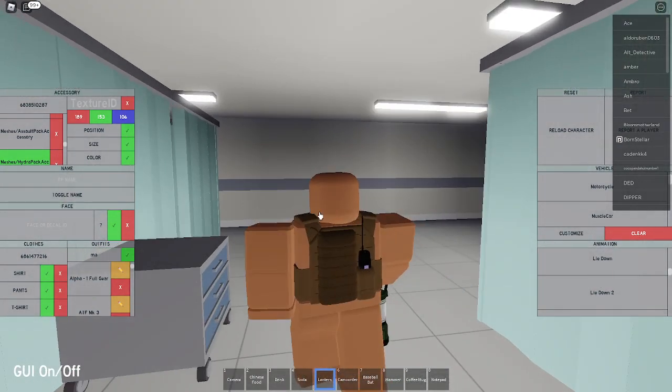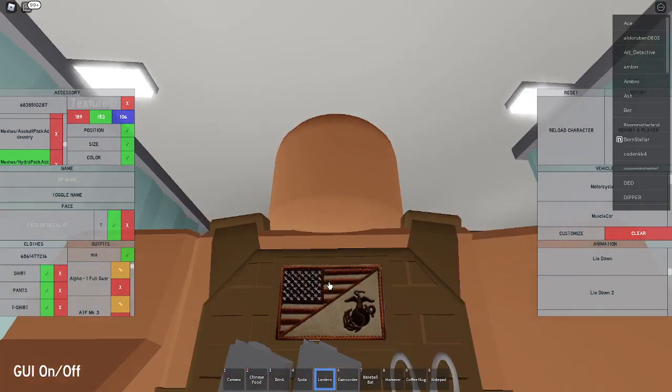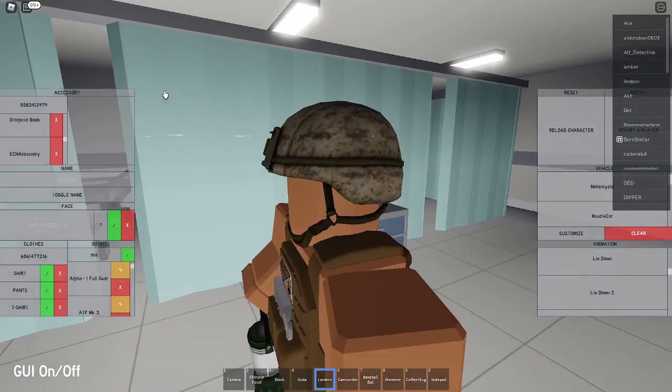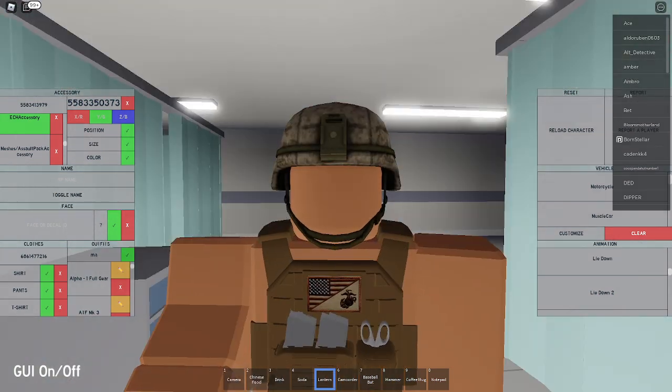Now that you've finished the vest — yes, the vest is finished. It's a nice brown and it's got the U.S. Marine Corps patch on it. For the helmet, you're going to put in the code 5583413979, which is going to be the desert ECH — Enhanced Combat Helmet. You're going to keep the position, size, and color the same. Do not do anything to it. Just leave it how it is.